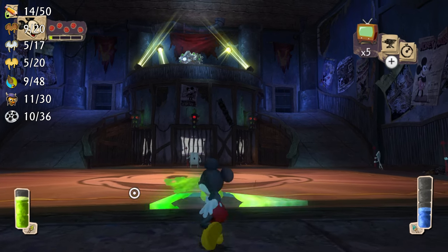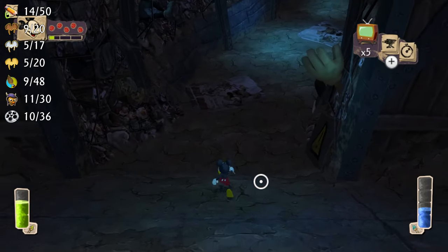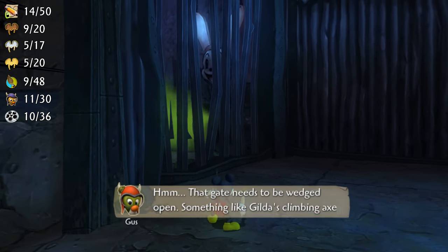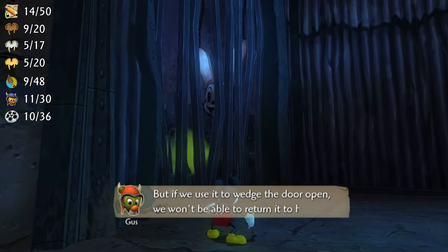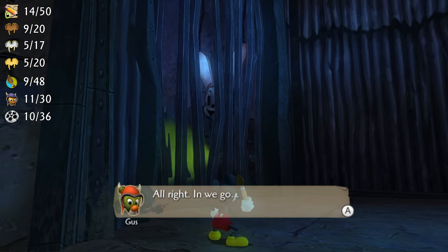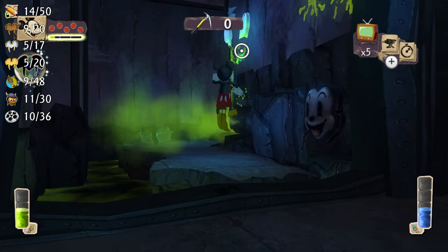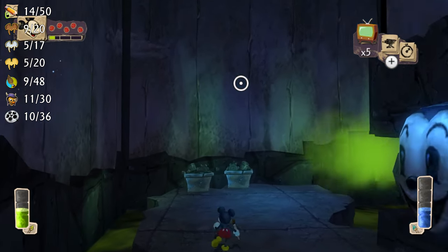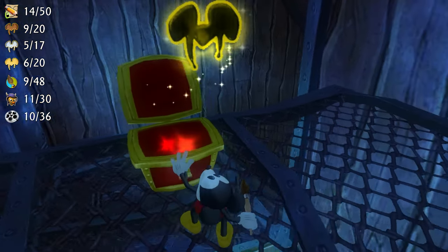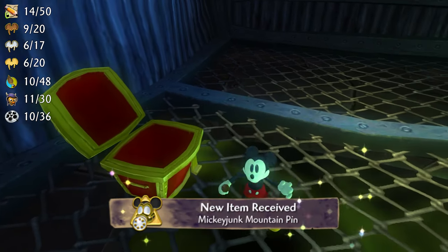Before doing all of the projector challenges, thin out the Oswald carpet on the ground and drop into this tunnel. On the left side of the tunnel there will be a gate and Gus asks if you want to sacrifice Gilda's Axe to open it — you can say yes to this because returning the climbing axe to Gilda doesn't give you any collectibles we need. Or if you want to do the Gilda's Axe glitch to get both rewards, then you can get the collectibles in the secret room at the end of the game instead. Inside this room you can find a gold pin, a silver pin, and a special pin thematically titled the Mickey Junk Mountain pin.